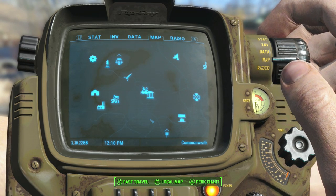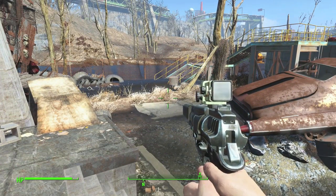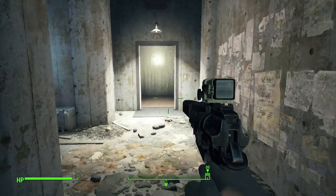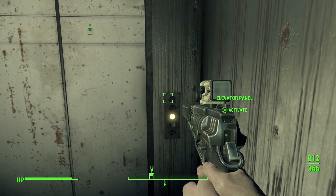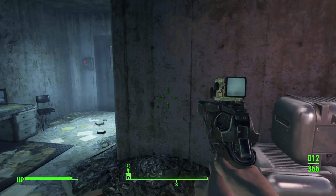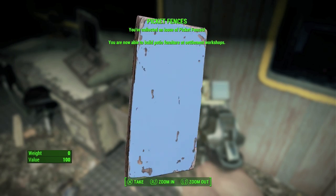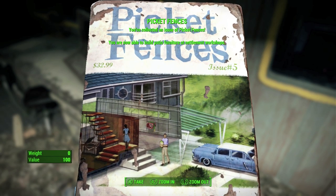Right next door to Beantown Brewery is the Western Water Treatment Plant — that's the third magazine. Here's Sanctuary over that way so you get a better idea of where these places are. Now inside you open this door and there's the picket fence magazine. You can now build patio furniture — this one I actually like. Also I noticed a safe in there that I wish I could build in my settlement. I hope maybe a DLC comes and lets me build that type of safe, not the stupid one on the floor.